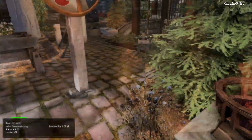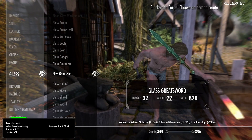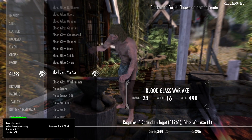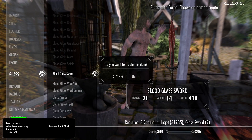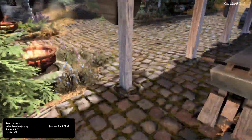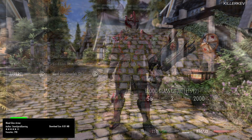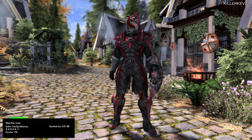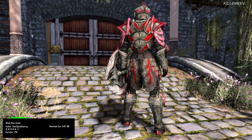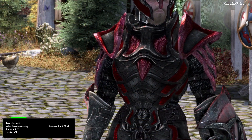Blood Glass Armor, coming in at 8 megabytes of a download. An original mod from nexusmods.com, with full permissions to head over to the Professor.com website. This mod is a recolor of the glass armor to make it look like blood glass armor. To get this, all you need to do is head over to any particular forge within the game — that's going to be a Skyforge or a standard forge — head over to the glass category, and you will find all of these pieces of armor. You will need a set of requirements: not only a base of glass armor, but also other requirements in the form of ingots and leather straps or strips.